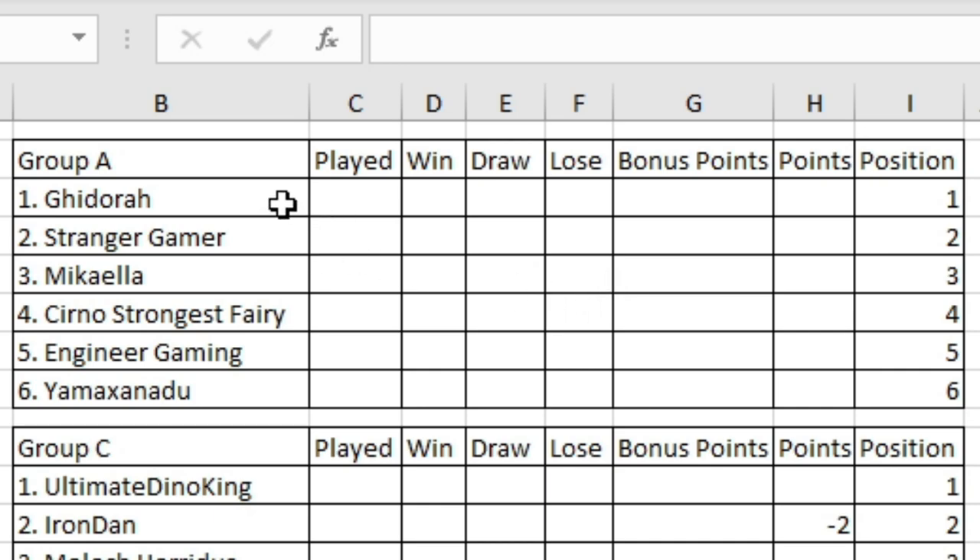In this video we will see Ghidorah taking on Cerno's Strongest Theory, Engineer Gaming going up against Mikaela, and then Yamazamadu going up against the hosts. Before we get on with the first matchup, I should mention how the group stage will work. You'll play each team once. Top three will go through, and five of the best fourth-placed teams will also go through. You get three points for a win, one point for a draw, and nothing for a loss.